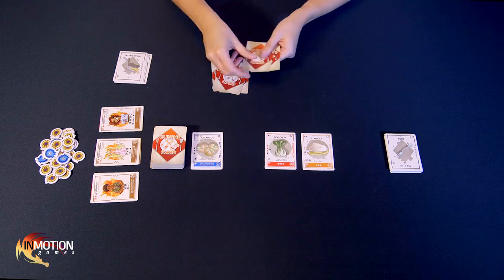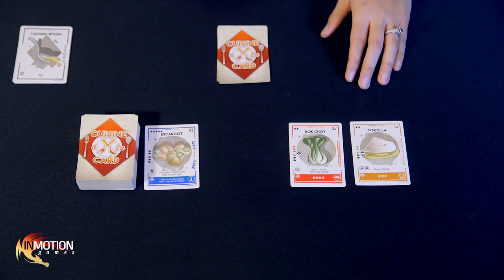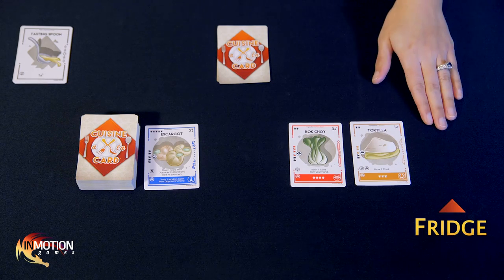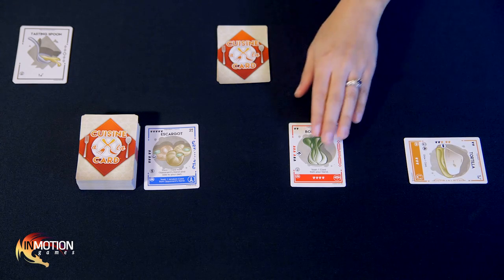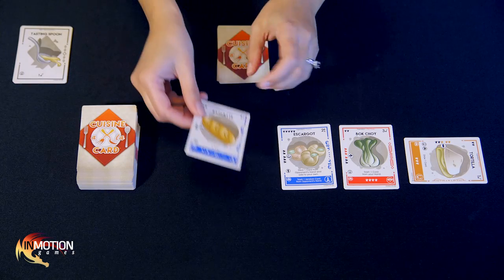I'll draw five fresh cards from my deck, and then we perform the marketplace cleanup phase. The marketplace is a big conveyor belt, so all our ingredients slide down away from the pantry. If there's an ingredient in the fourth slot — like tortilla here — that ingredient gets dumped off the conveyor and into the fridge. We start the fridge pile by turning the tortilla sideways. Then bok choy and escargot slide down, leaving two empty slots that we refill by drawing new ingredients from the pantry: baguette and pomegranate.